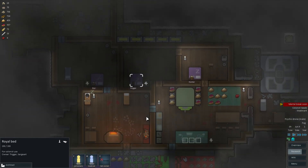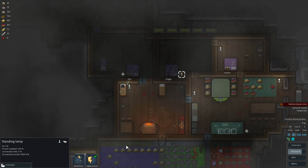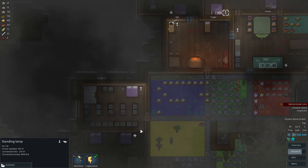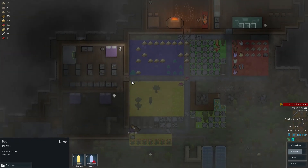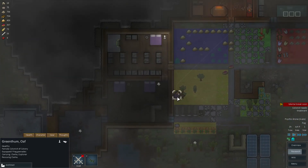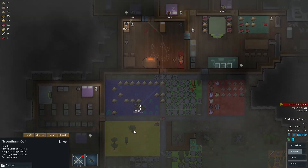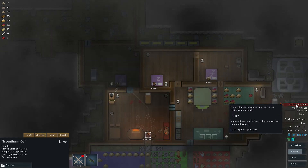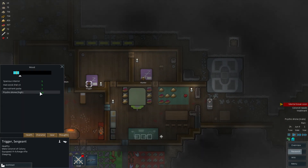There's Trigger — sleeping. We can go and toggle the power there just in case. A little light will make her feel a little better. Where are our medical beds? Green Thumb is taking Clark to Doc's bedroom — that'll be good, easier to take care of from there probably. Who else is near mental break? Trigger is sleeping — hopefully that'll remedy the situation.